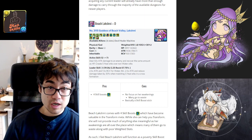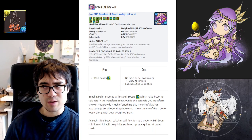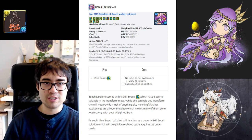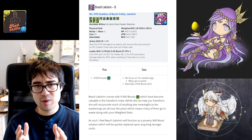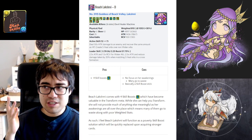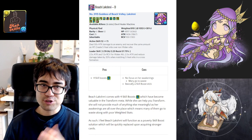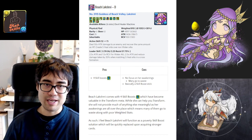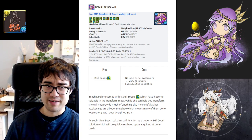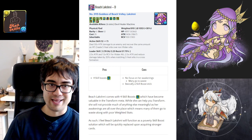Beach Lakshmi's awakenings have no focus — when Gungho was designing her, it seems the answer was to give her a little bit of everything. She has 4 skill boosts, but everything else is a jack of all trades, master of none. She's definitely a master of none. You could say 4 skill boosts is cool, but you could farm a Tengu for that with a shorter base cooldown. With only around 1,000 weighted stats, this is not a card we want. If you really want a Lakshmi on your team, use the Ranking Machine Lakshmi.